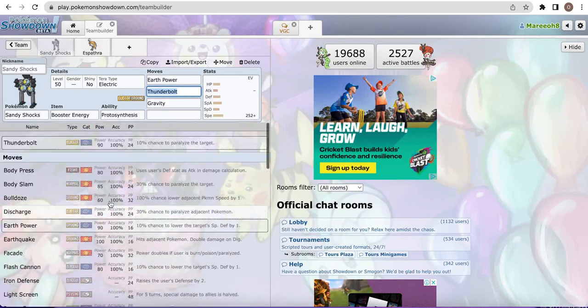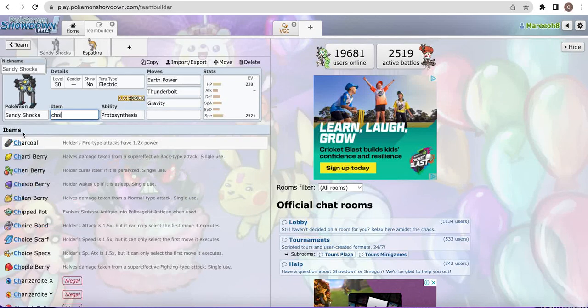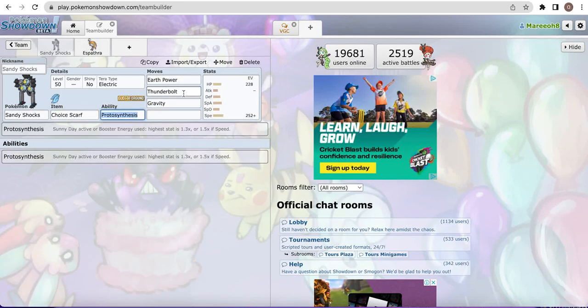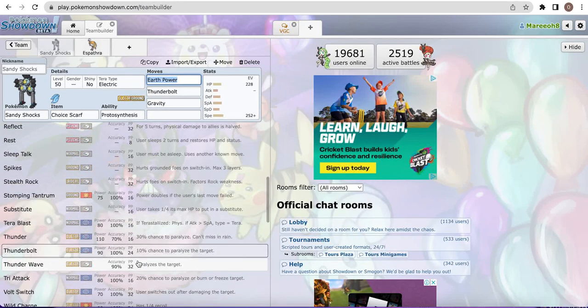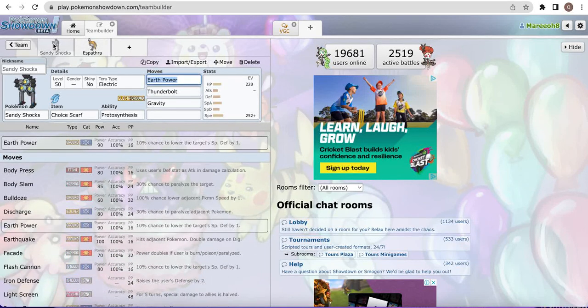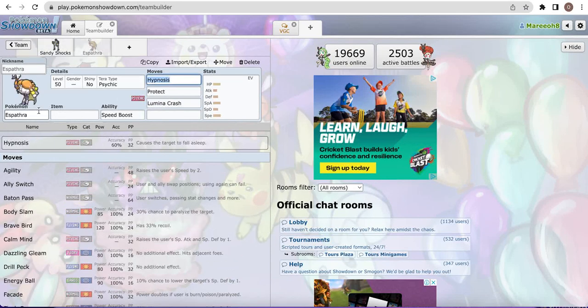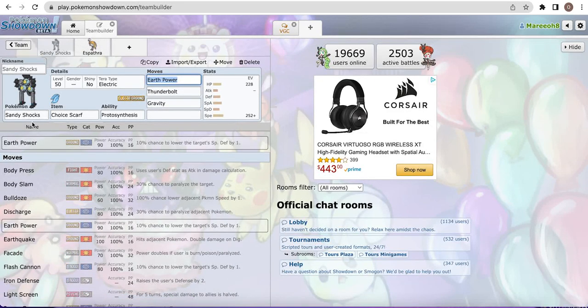It is pretty broken and I see why people are using it. You can also make it pretty bulky, or even run Choice Scarf. I tried Choice Scarf but I don't really like it, because Thunderbolt has a ground immunity and if you're facing a Ground type you're stuck into it. And with Earth Power, it has a Flying immunity, so if people are Terastallizing Flying you're just stuck into it. The best way to use Sandy Shocks is probably the Gravity and Hypnosis combo with Spidops - please don't use it against me, it's way too broken.